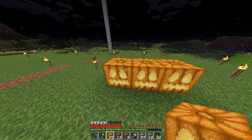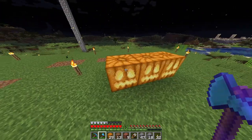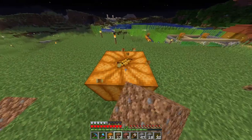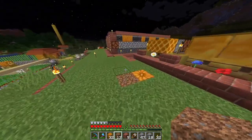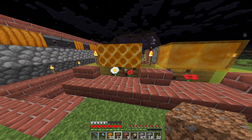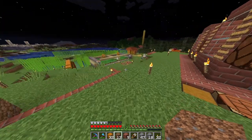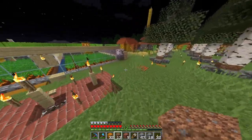In my home base I use these within the floor and ceiling as light sources when I don't want to use torches. You can break jack-o'-lanterns with any tool — you don't need silk touch. However, with actual beehives, you do have to break those with silk touch in order to get the beehive, and that applies to the fire underneath as well.